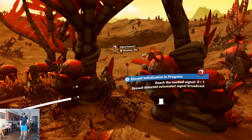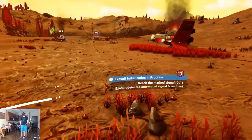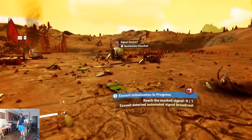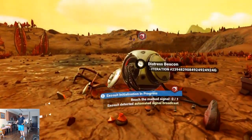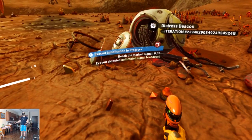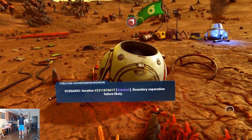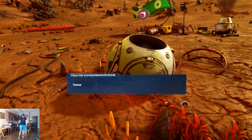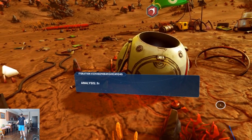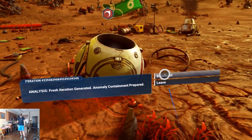Looks like our home base here. I'm so excited to learn all this and discover everything in this game — I'm so stoked. I have reached it. What do we do about this now — do we scan? Vessel emptied, cause: sentinel intervention, deliberate transfer. Analysis — fresh iteration generated, anomaly containment prepared. Broadcast received — traveler anomaly detected, anomaly is compliant. Position logged, system integrity scan initialized.